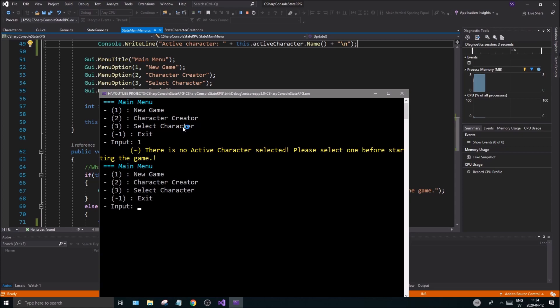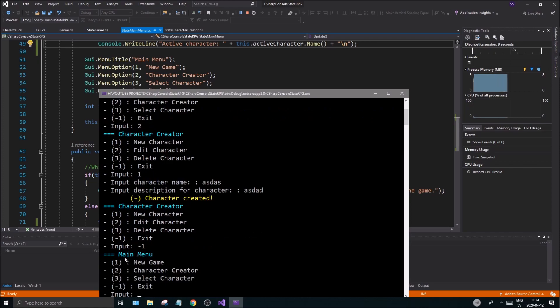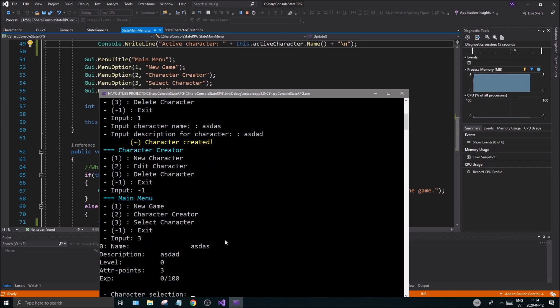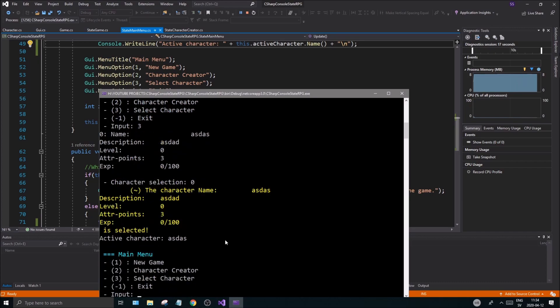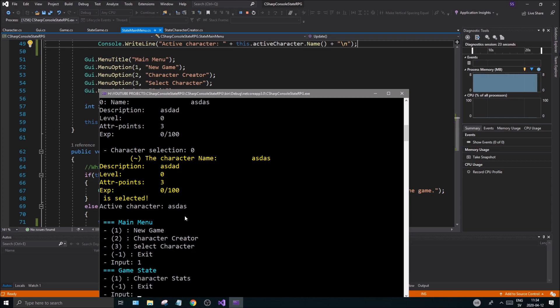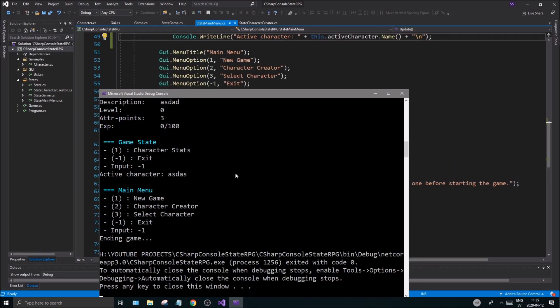Let's run this one time to see everything's working. We don't have an active character, can't play the game, so let's make a new character. Now you should be able to see — once we select character 0 — okay, now it printed out everything. You can see the active character, and we'll play the game and print out the character stats. You'll see a lot of stats about the character — very simple, very nice and easy to do.